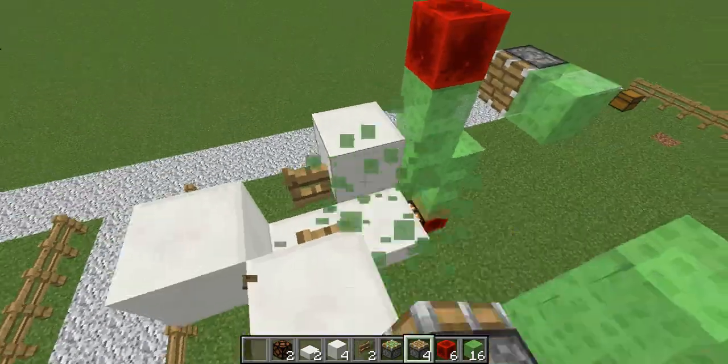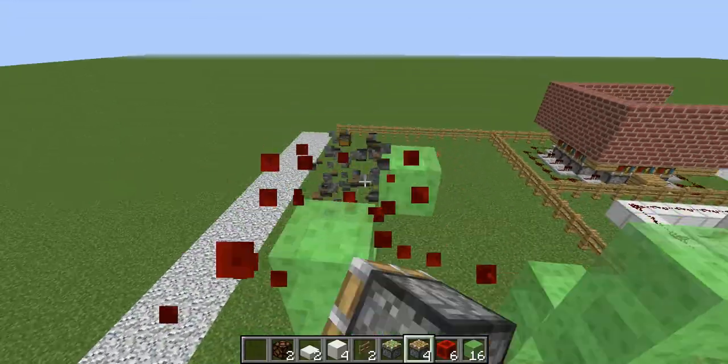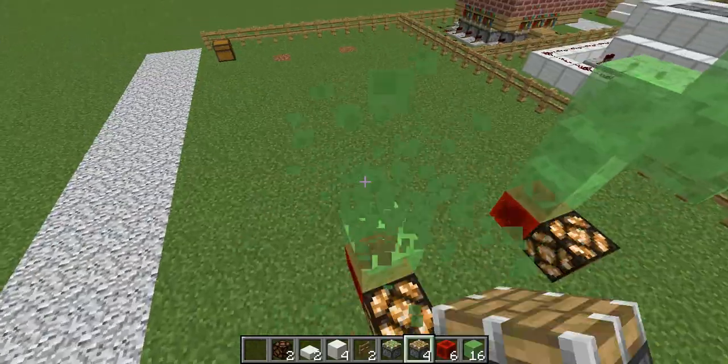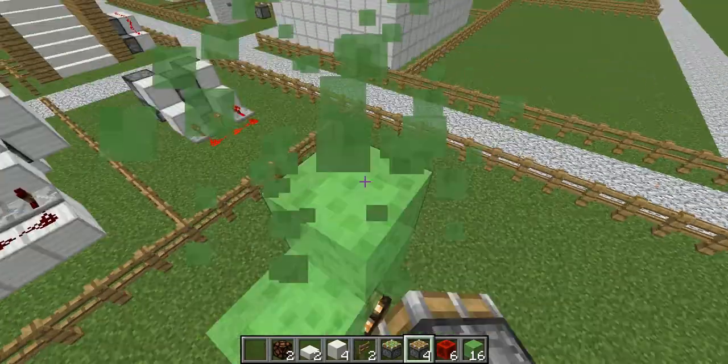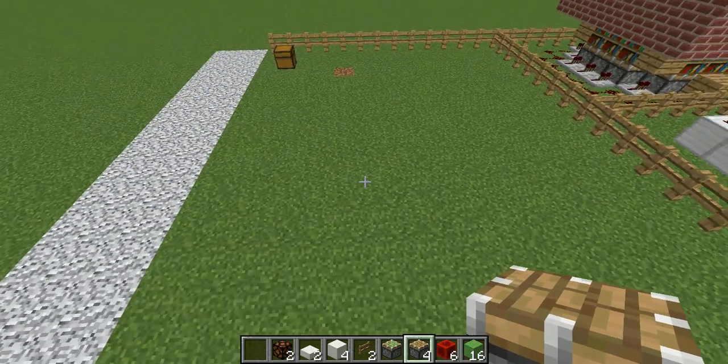In order to stop it, you have to put an unmovable block like a furnace or obsidian in front of it. It's incredibly cool, especially just imagine having tons of these walking around. If you're having a PVP battle, you can actually get onto the front of it and start shooting bows, which would be incredibly cool.